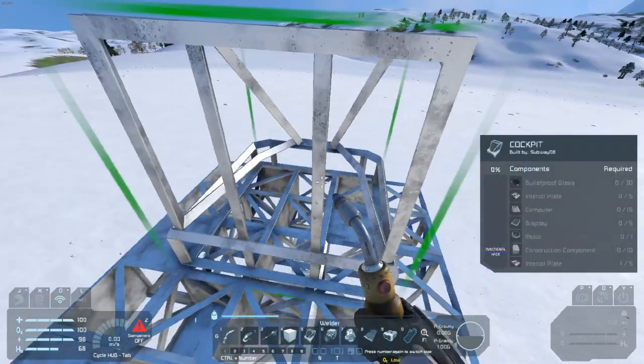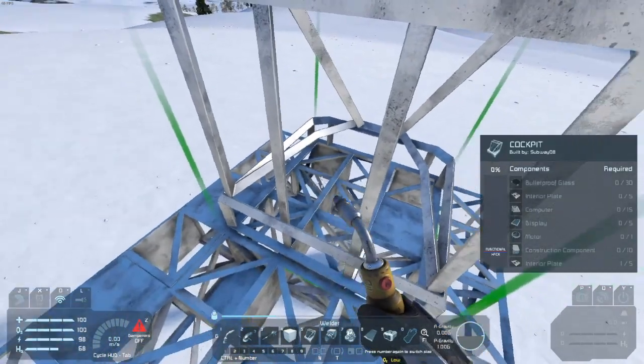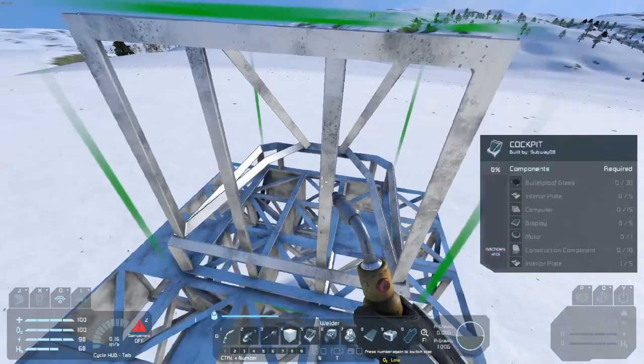Next step after that is we need some sort of oxygen. I forgot cockpits nowadays have their own inventory, so we can just use oxygen bottles for now.